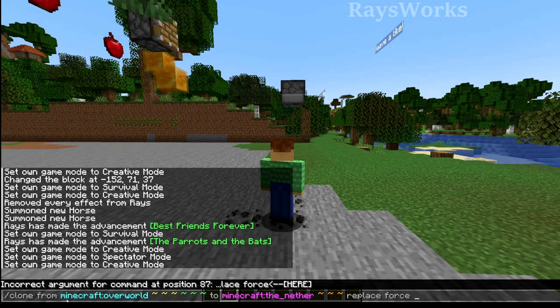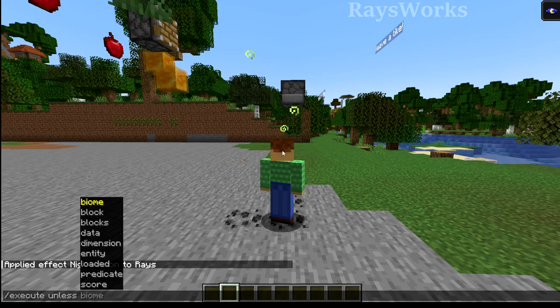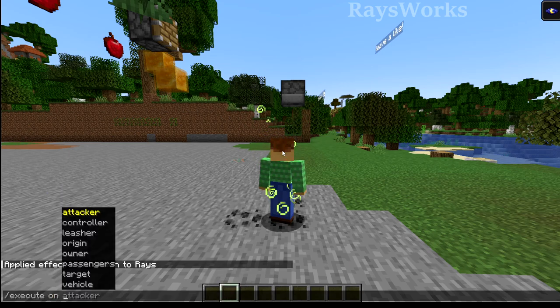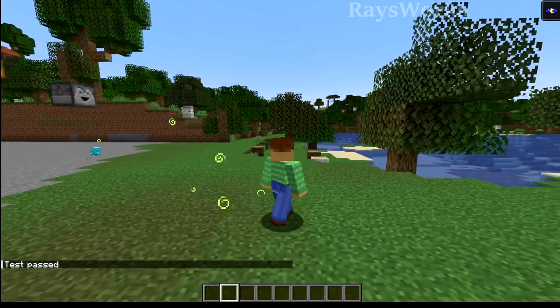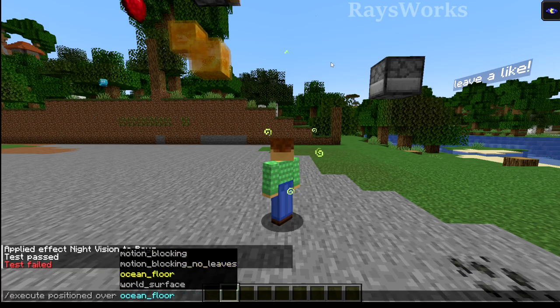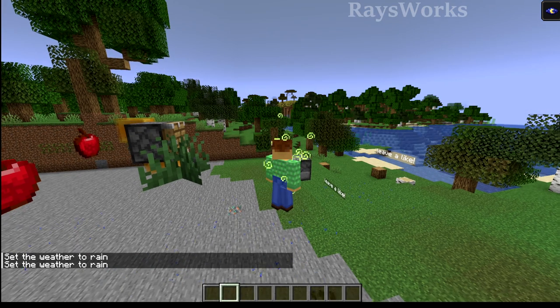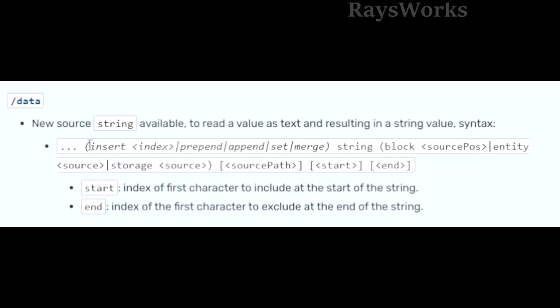Some improvements to current commands include: the clone command can now clone stuff between different dimensions; you can give effects to things for an infinite duration instead of just a really big number; the execute command can be done with if or unless, which can check if a dimension is actually loaded; execute can also do on, where you can choose specifically what type of thing should be executed upon; execute can also do a summon command based on certain criteria; and in the title command, you can choose times in days, seconds, or ticks. The weather command now makes a duration normal to the game, and data commands now have strings so you can specify how it's being stored.